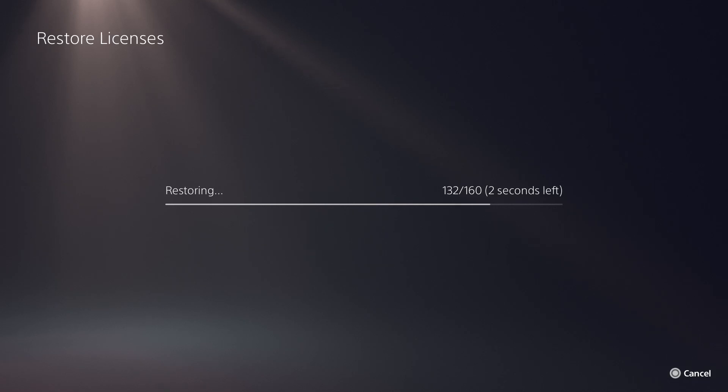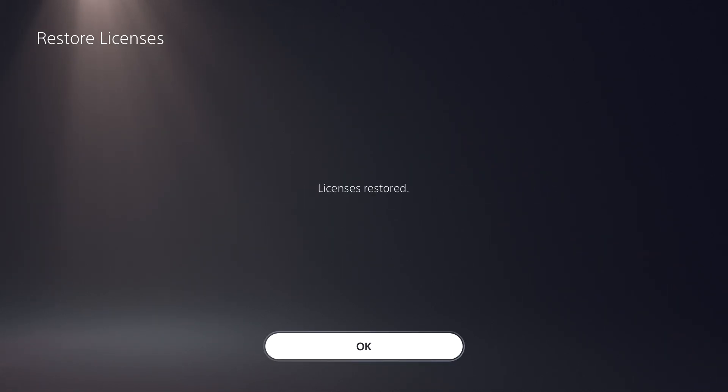This error used to be different but it's kind of morphed and now happens on digital as well, which is why I'm recommending these newer solutions. If restoring licenses still doesn't work, the last thing you can do is rebuild your database — it's not going to delete your data unless your console itself is corrupted. I'll leave a link in the description on how to do this, and once you rebuild your database you should not have this issue any longer.